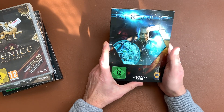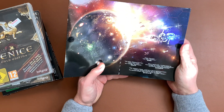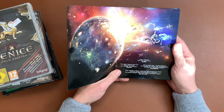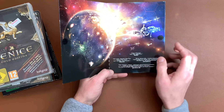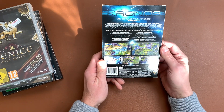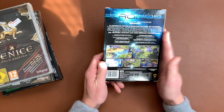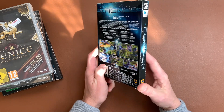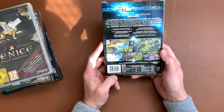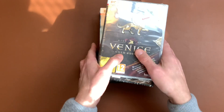And finally we have Battleworlds Kronos, which looks to be a sci-fi game. It says it's in the style of Battle Isle, which was very popular on the Amiga. It looks a bit like Command & Conquer. It also runs on Mac and Linux, which is nice, and it's from 2013 — a 10-year-old game. So I bought 6 games, 9 to 11 years old.